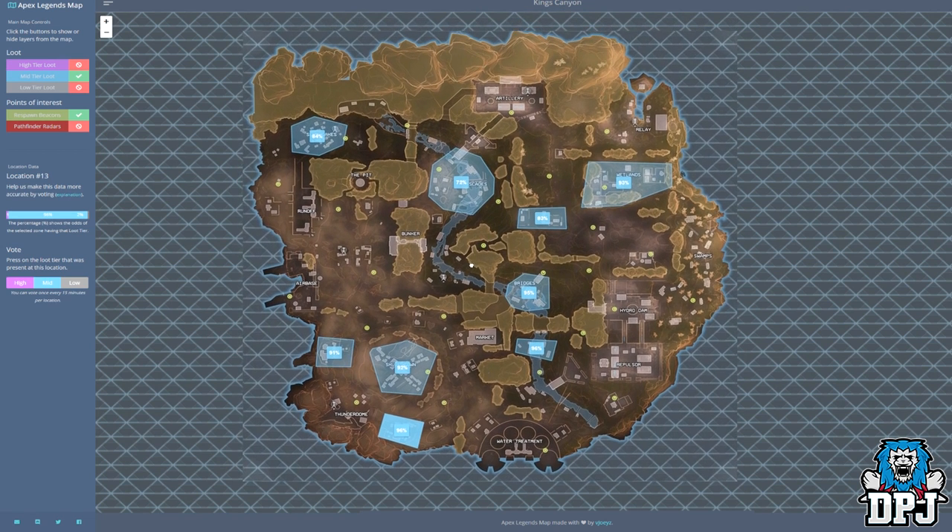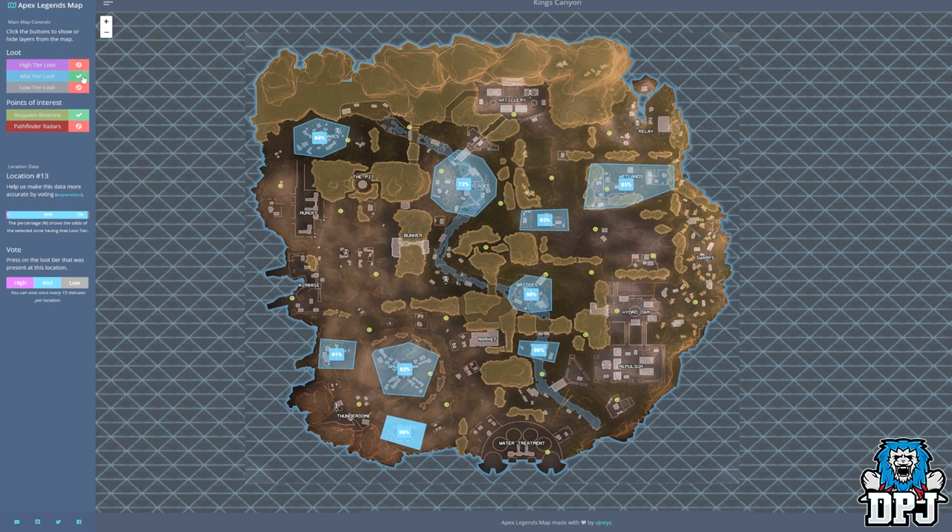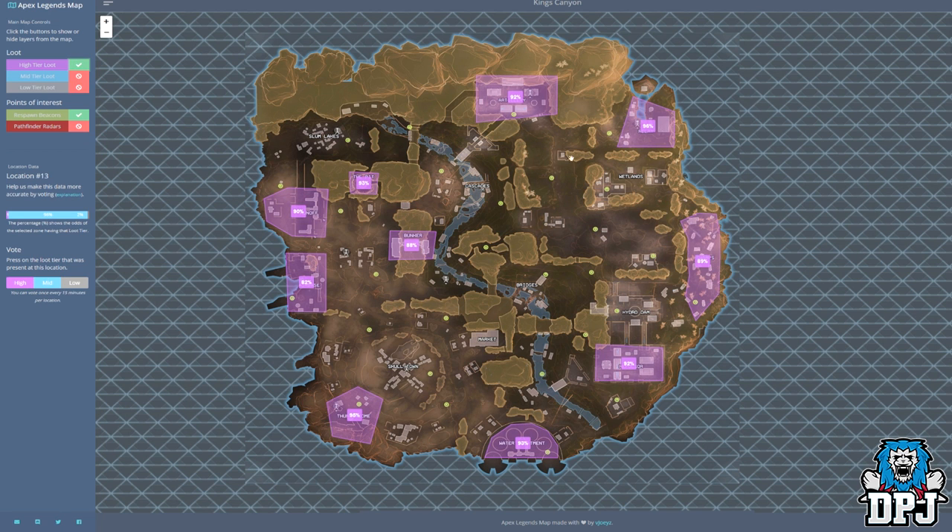So there are a few spots within this map which hold that rare loot. Now what about that epic loot — that high tier, colour coded purple loot?